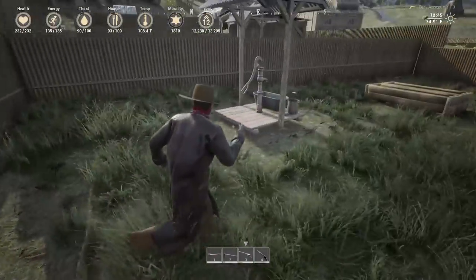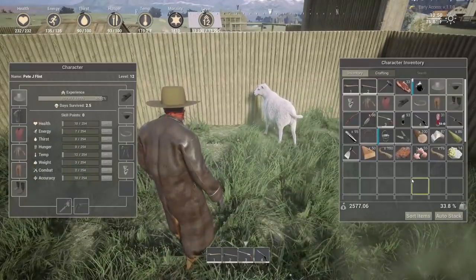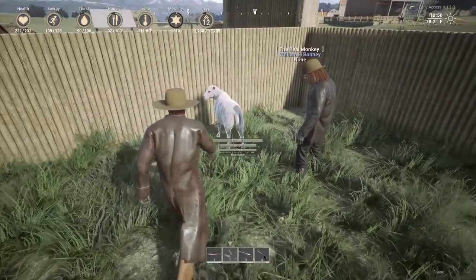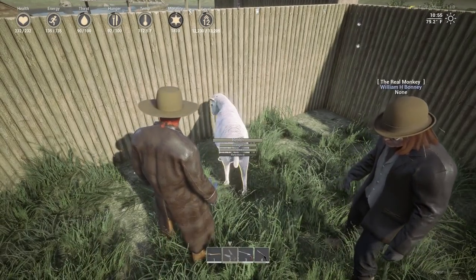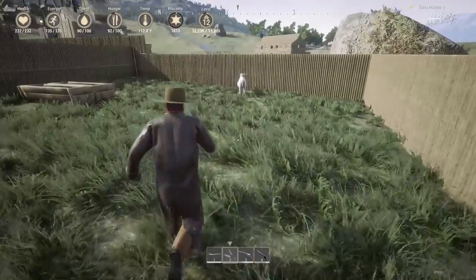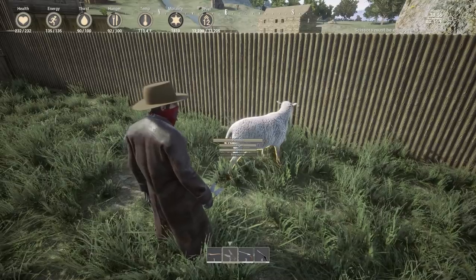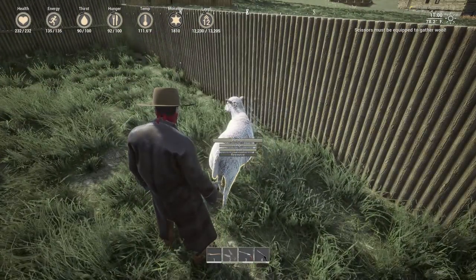And then we got a sheep pen over here — there's two sheep. Let's see, can we shear them now? It does give you the option to shear, but these ones do not have enough on the resource bar. So you hold E on them and then it says shear. That is one bug they already fixed, which is really cool. Can't shear them yet — their resource doesn't seem to be going up.